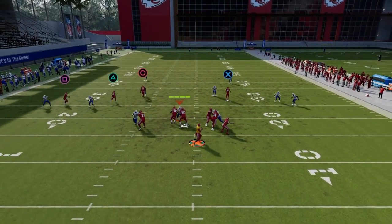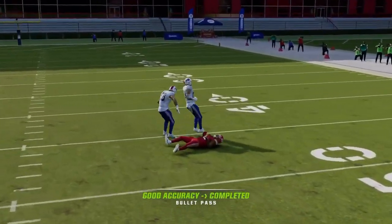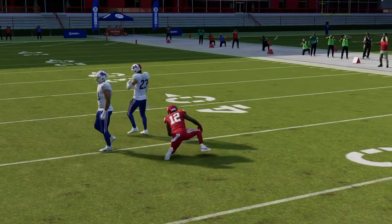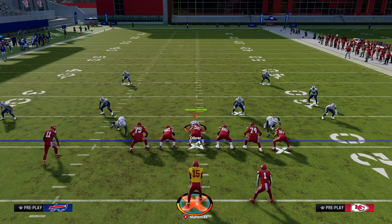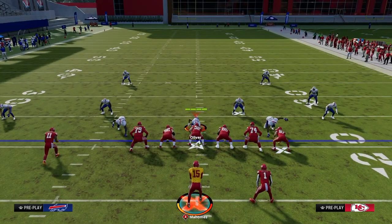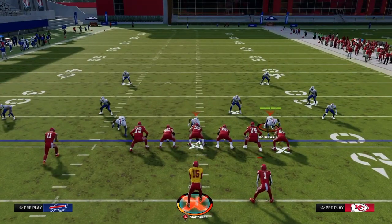We're walking them into having to play Cover 2, and we can possession catch it if we time the throw in that key window. So that covers this play's capabilities to beat those coverages. When thinking about what they'll do with their user, they're just going to run to the middle of the field and go guard the crosser.